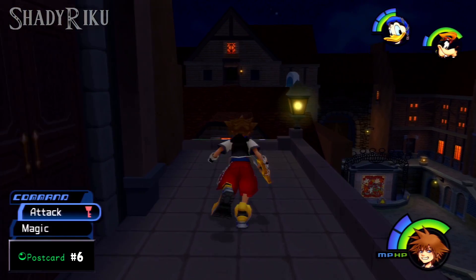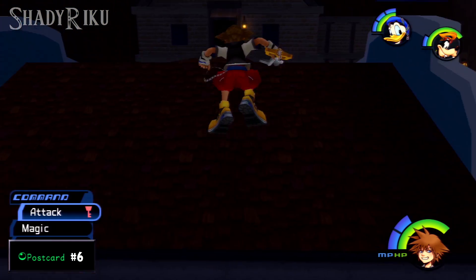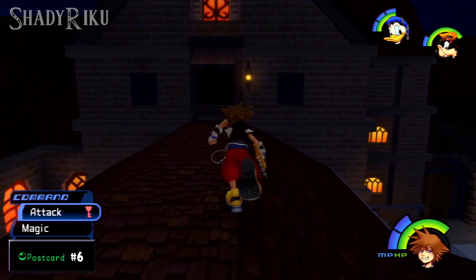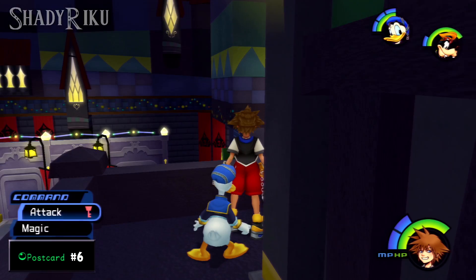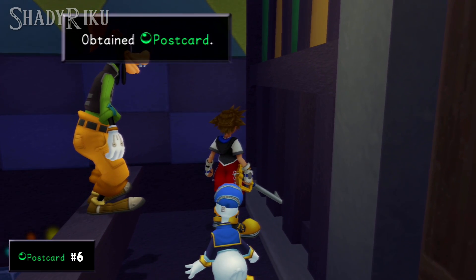Postcard number six is accessed by climbing the ladder to the left-hand side of the gizmo shop, jumping across the roofs of the houses in the second district, and then jumping through the secret opening. Just to your right-hand side in the little corner of the balcony you'll find your next postcard.